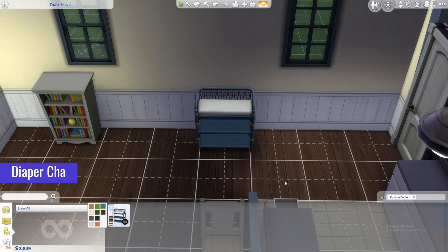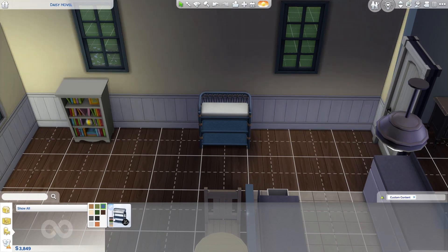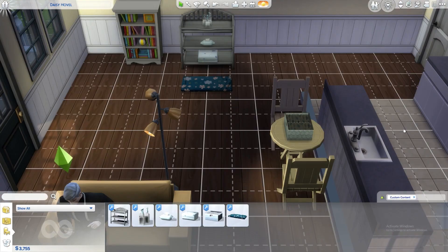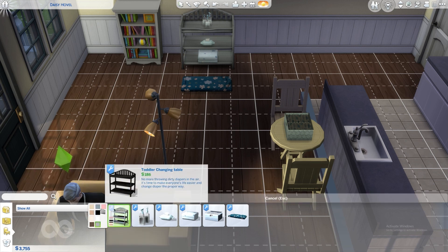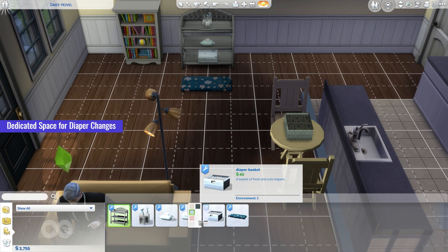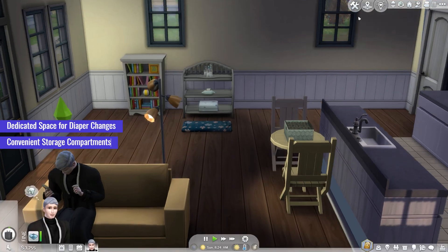Next up, we have the Diaper Changer Table, a functional and practical CC edition for your Sims 4 nursery. This essential piece of furniture provides a dedicated space for easy diaper changes, keeping your Sims babies clean and comfortable. With its sleek design and multiple storage compartments, the Diaper Changer Table offers convenience and organization. Moving on, we have the Toddler Changing Table, a versatile CC edition for your Sims 4 toddler's room. This functional piece of furniture is designed specifically for your growing toddlers, providing a dedicated space for diaper changes. With its sturdy construction and convenient storage compartments, the Toddler Changing Table offers both practicality and style.